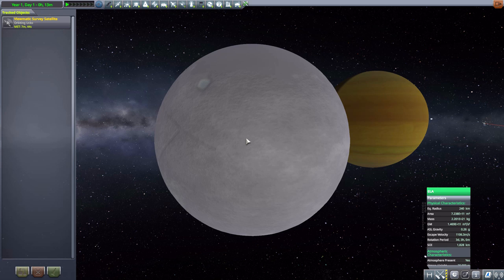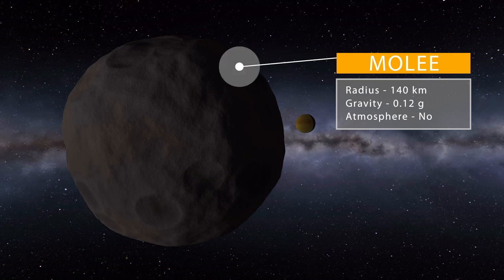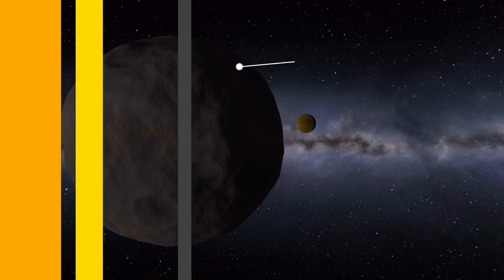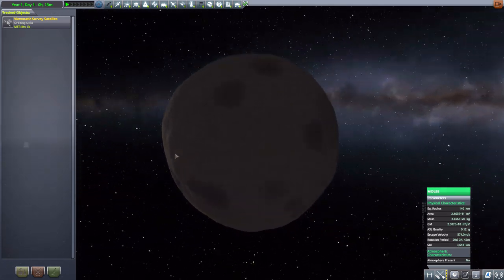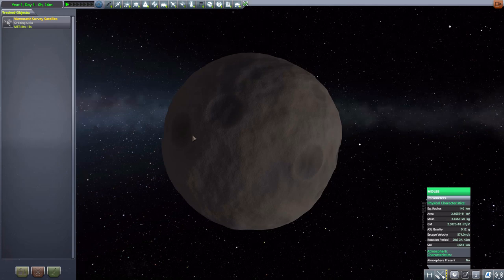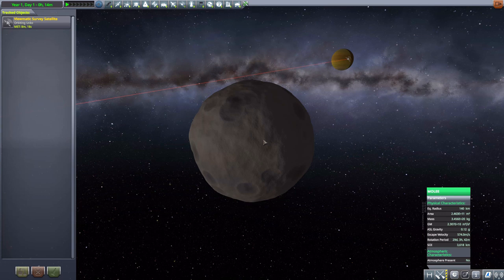Finally, the third moon in this planet pack is Molly, and this one is a lot more fun to explore on the surface. It's fairly small at 140 kilometers in size with a gravity of 0.12 g's and no atmosphere, but as you can see it is absolutely pockmarked with asteroid impacts — craters all over the place — making it a much more interesting terrain to go around and explore.